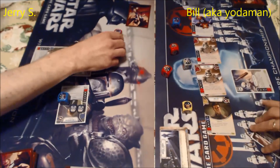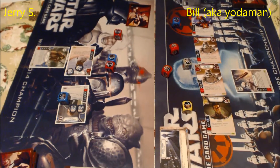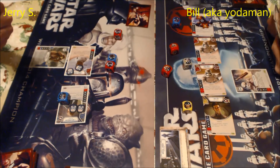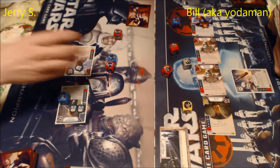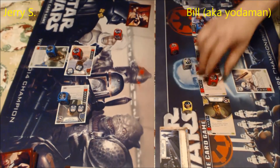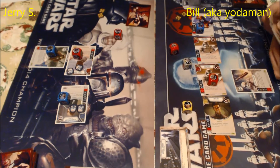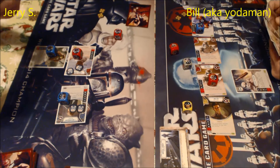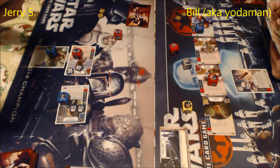So Jerry played what's called Jedi Robes on Admiral Ackbar, which lets you put two shields on a character when it's attached in the first round, and one shield if played after that. I put Infantry Grenades on one of the First Order Stormtroopers before rolling them in. It's better to equip upgrades before you roll that unit's dice, because then you can also roll the attachment with it — which is what Jerry did when he activated Ackbar.